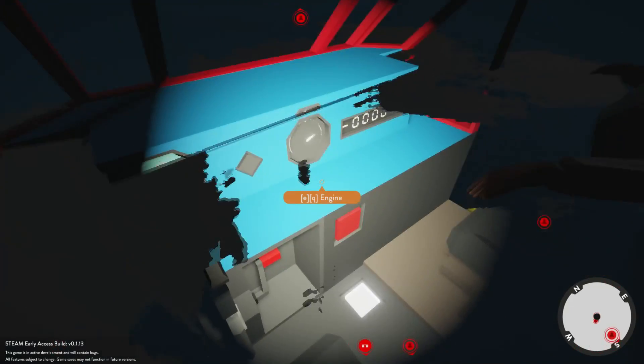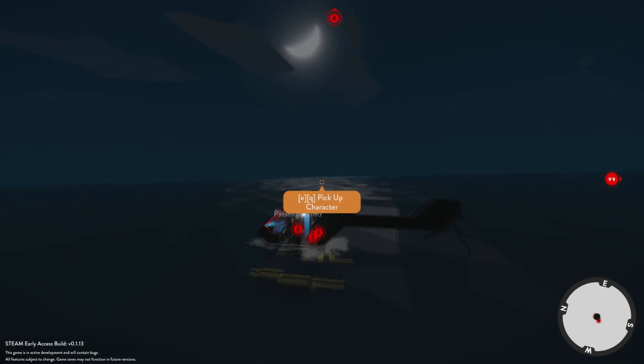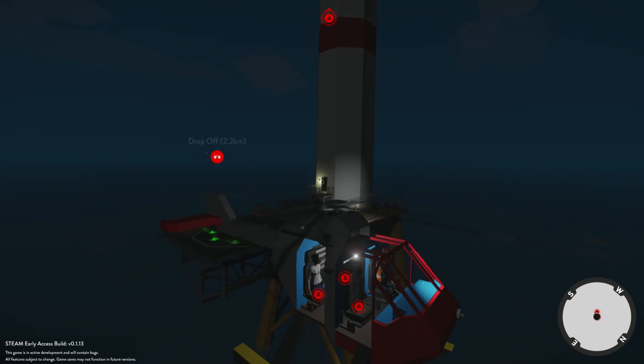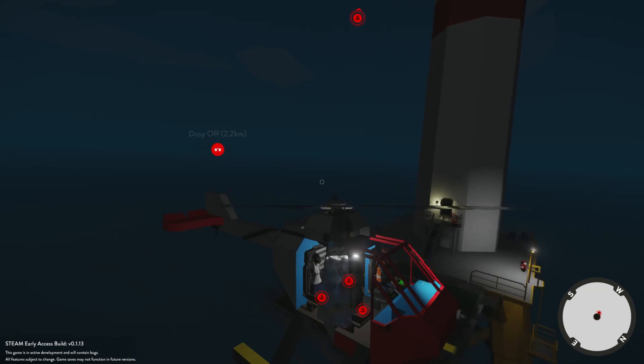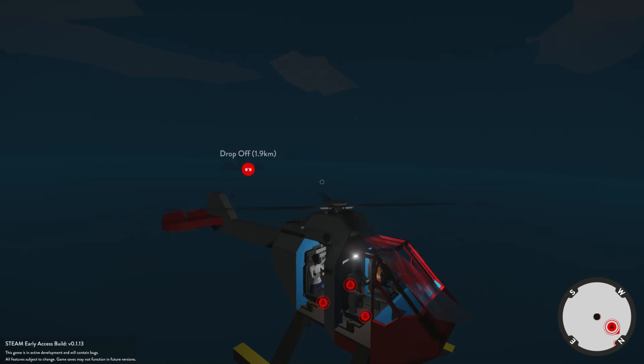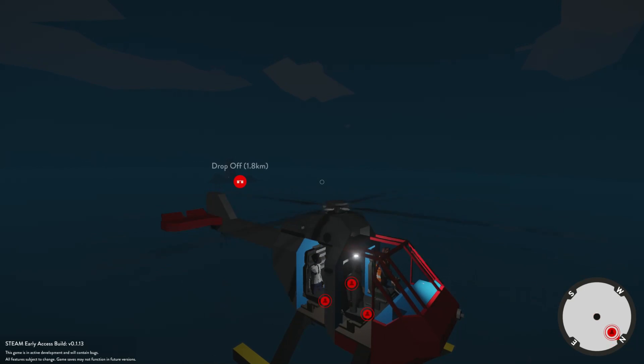I'm gonna turn our flashlight on by pressing V. Setting him down there and hopping in the helicopter. I forgot I didn't even have enough seats anyway so it didn't really matter - small oversight. The helicopter is going really slow, it's not wanting to rotate. It's definitely the people that are bugged right now. So what we're going to do is lean the helicopter backwards and start a slight turn, getting back towards this island. I'll keep pressing S and the up key, gaining altitude while going backwards.